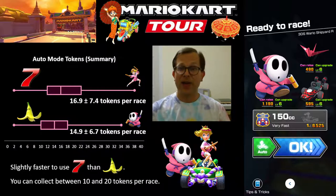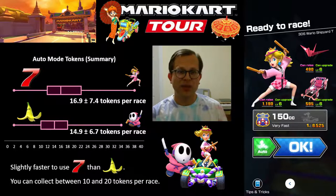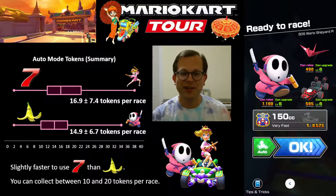To summarize: I ran auto mode many times to get a handle on how many tokens you can expect per race. With Lucky 7, I was able to get about 17 tokens per race on average; with Giant Banana, 15. The courses were Wario Shipyard T for Lucky 7 and Wario Shipyard R for Giant Banana, since they were top shelf drivers with those items. Being both Wario Shipyard variants, they're about the same length for a good comparison. It's slightly faster to use Lucky 7 than Giant Banana for collecting tokens in auto mode. Angela was right — you can expect between about 10 and 20 tokens per race doing it this way.